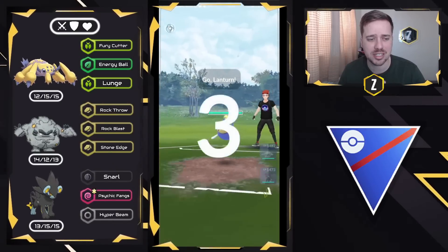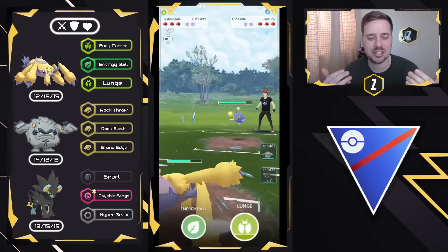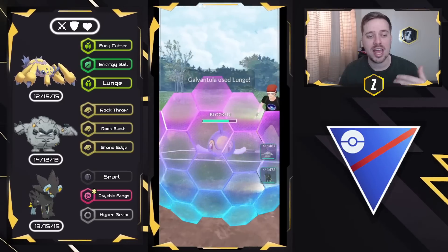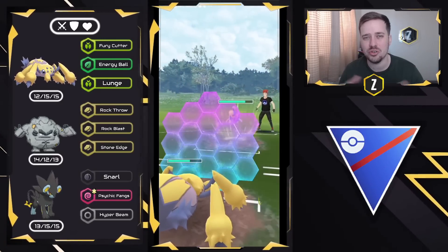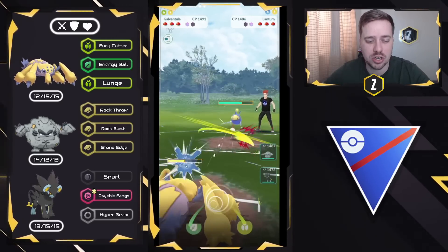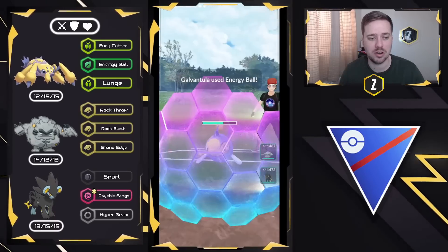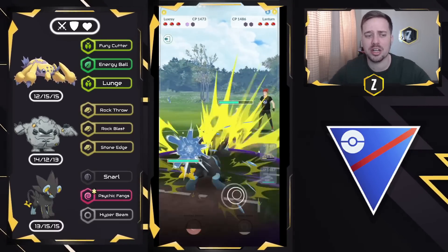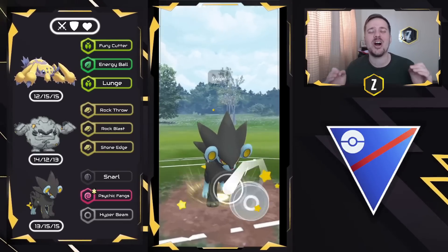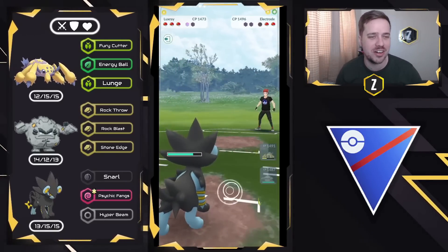Moving to the next one — Gavantula on the lead versus Lantern. I saw an ungodly amount of Lanterns and it makes sense; everyone has access to it. But this is what Gavantula does very well: it can nearly one-shot with Energy Ball, and Lunge does a lot of neutral damage while lowering the attack. This is a beautiful lead matchup, especially with Alolan Graveler in the back. I saw Spark Lanterns and Water Gun Lanterns, but the Lunge debuff is so beneficial. We go for the Energy Ball, they shield twice, so we swap into Luxray. You guys know I love a good Hyper Beam — and in comes another Electrode! We unleash Luxray. Boom! One-shots the Electrode again!